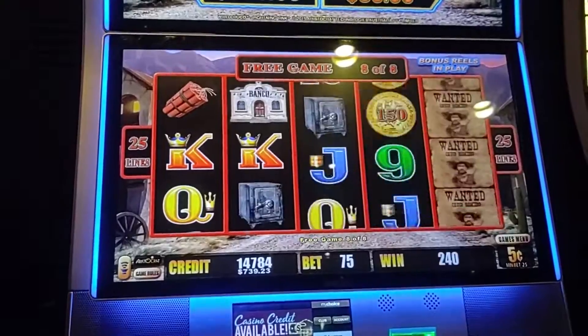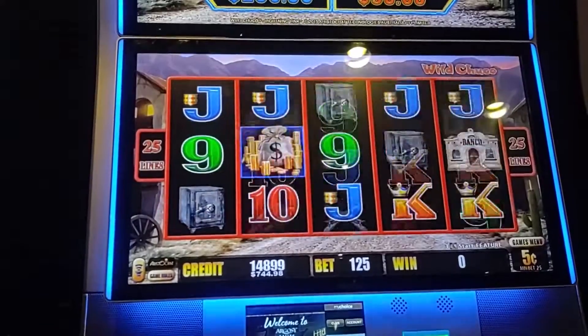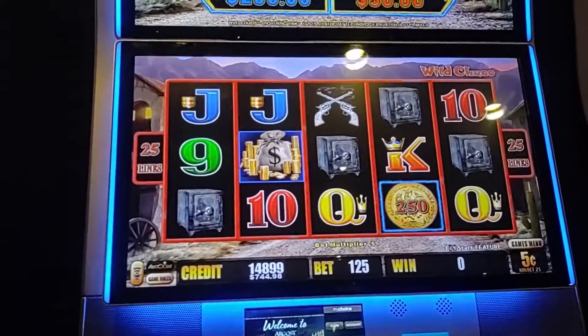Last spin — we've got to win something here. We've got to win nothing. We'll back that up with the $6 bet, or whatever that is. Back-to-back bonus. Thanks for watching Blue Collar Slots.